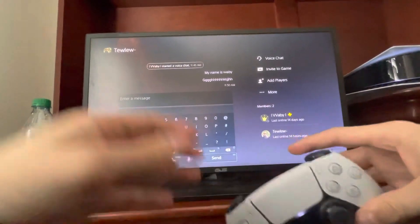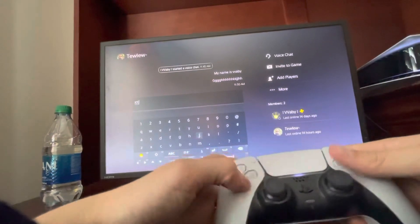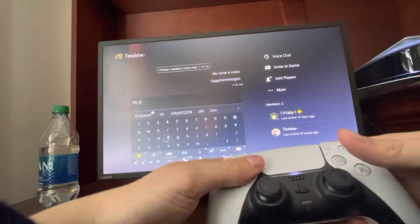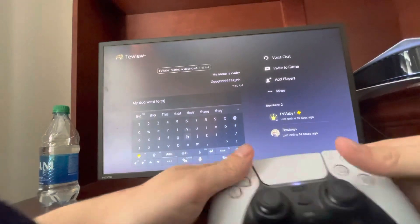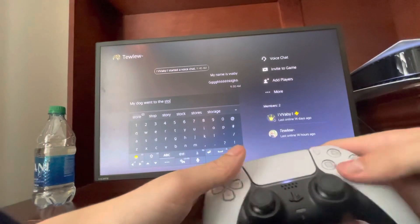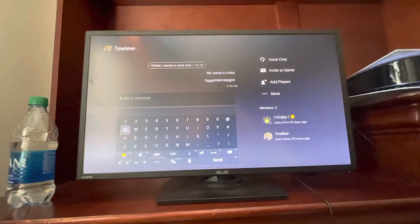You can add a voice message by clicking the microphone and then sending by pressing that. Like I said, the best way I type is just like this — and you can type really fast: 'my dog went to the store.' Then 'store' should pop right there. So you see it's pretty fast. Hopefully you guys enjoyed this video — I'm out, peace.